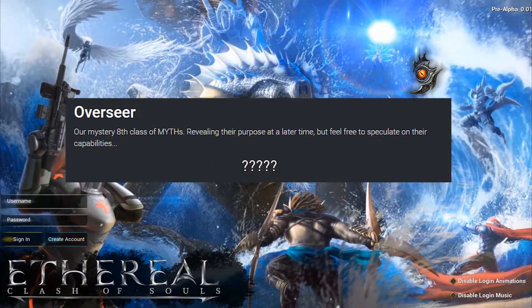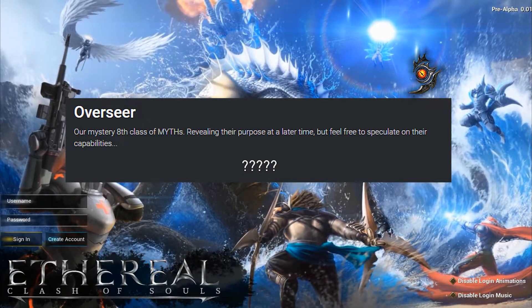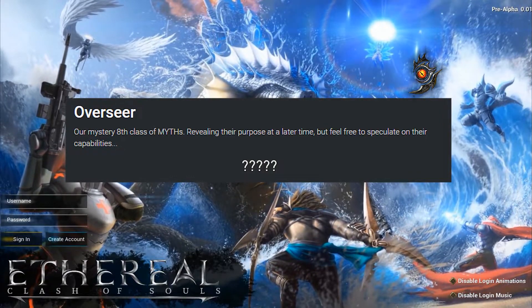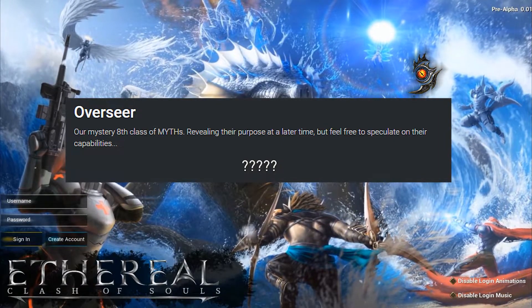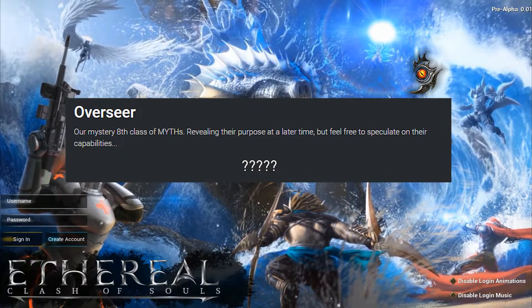The final class is one we have very little knowledge about — the Overseer. Many people in the Discord have speculated over what this class could be, but my personal guess is that it's some kind of clairvoyant class that'll have access to vision abilities or wards to be able to see around the map for their team. Hopefully we'll find out more information about them soon.